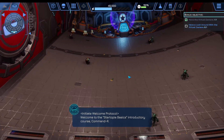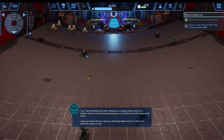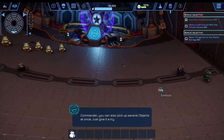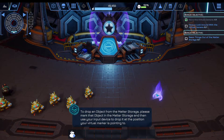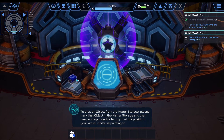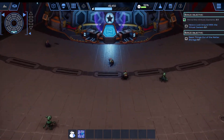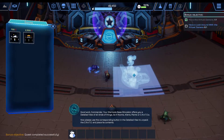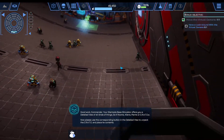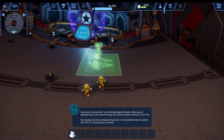[In-game]: Initiate welcome protocol. Welcome to the Startopia Basics Introductory Course, Commander. Your Startopia Basics Simulator allows you to easily take — Commander, you can also pick up several objects at once. To drop an object from the Matter Storage, please mark that object in the Matter Storage and then use your input device to drop it at the position your virtual marker is pointing to. I'm getting way ahead of that tutorial, but... Good work, Commander.